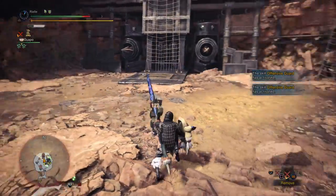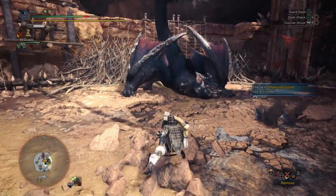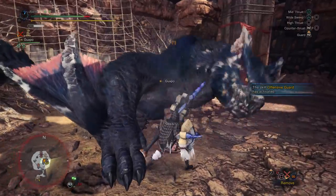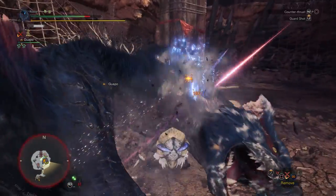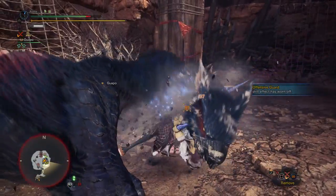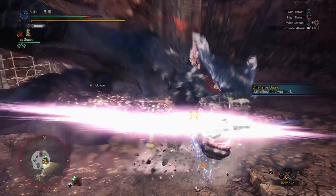You can't counter the first hit because you'll get hit by the tail, so I recommend just Guard Dashing it, or maybe Power Guarding if you started blocking early enough. Narga fell over — I think I was hitting him in the head instead of his foot.